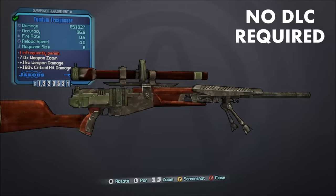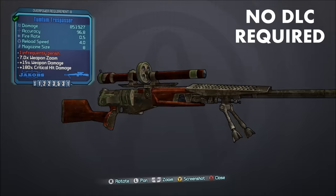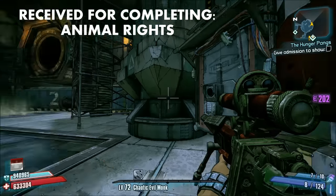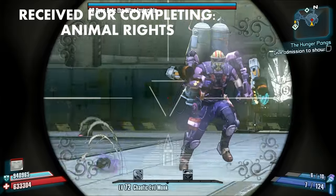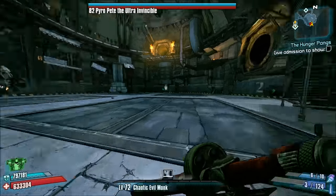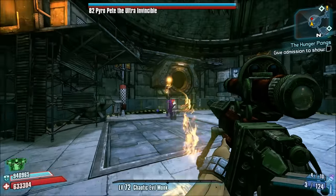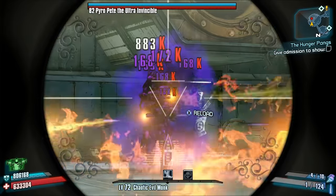Number 10, the Trespasser. The Trespasser is a weapon that you might find slightly underwhelming when you first acquire it. Like all blue rarity Jakobs snipers, the Trespasser is a bolt-action rifle which limits its fire rate potential, and when compared to most other Jakobs snipers, it has reduced base damage. However, once you get towards Borderlands 2's endgame, the Trespasser becomes much more useful. Its ability to bypass shields and deal damage directly to an enemy's health bar can prove to be really effective.